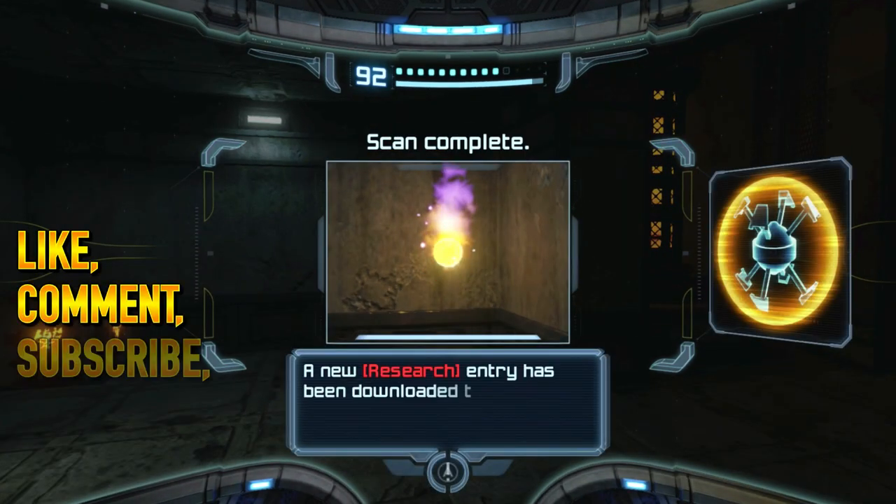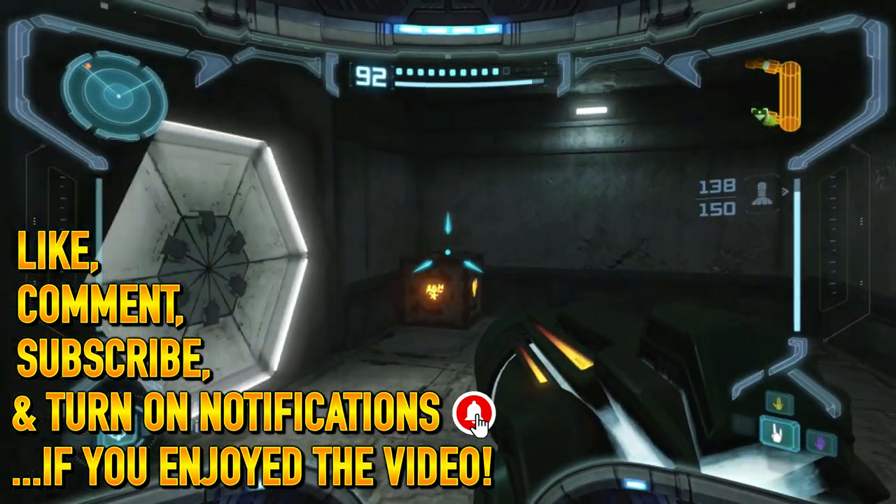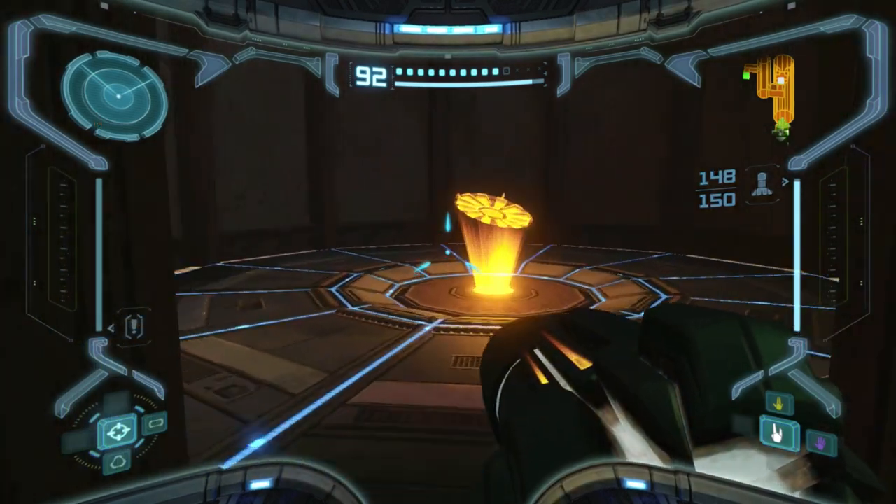Welcome back to more Metroid Prime, everybody. This is what it looks like — the power bomb ammunition. What I actually ended up doing was shooting these explosives here in the elevator, and that actually came up. So that's how it works.